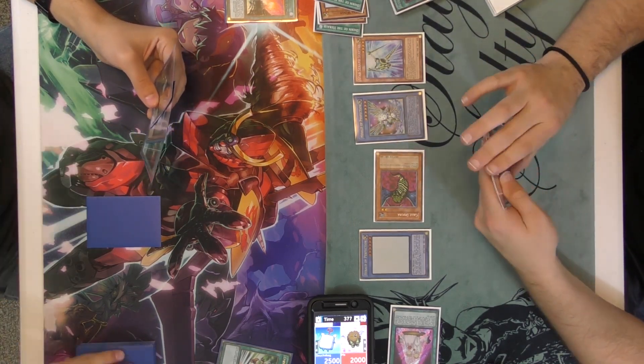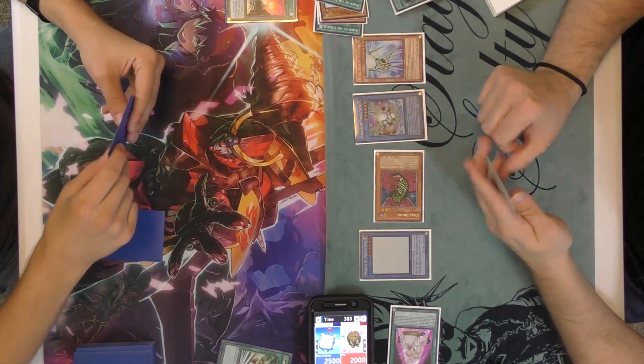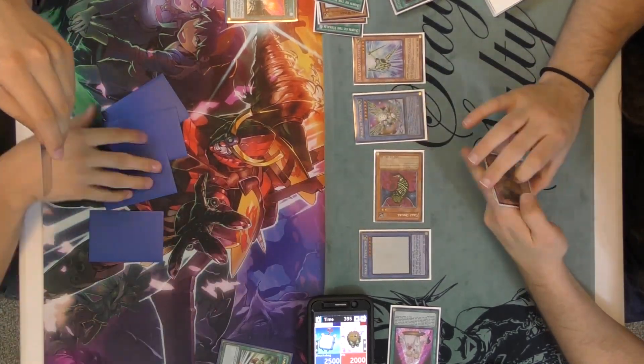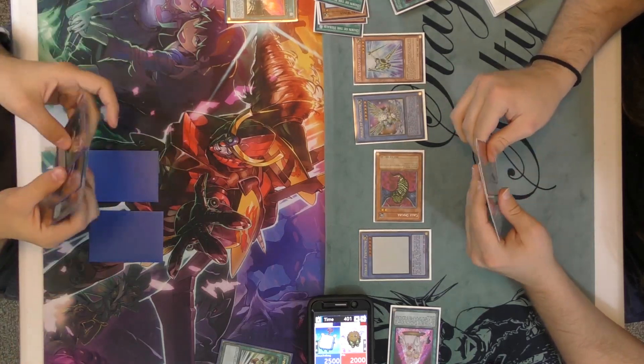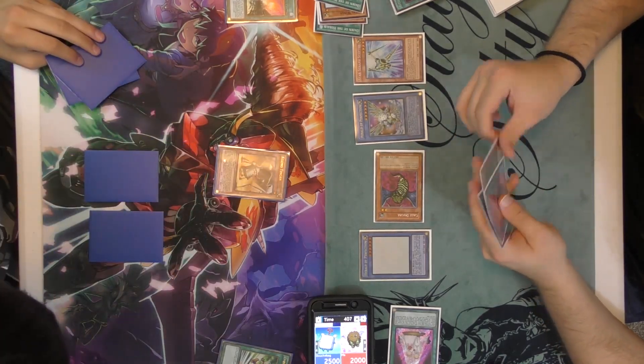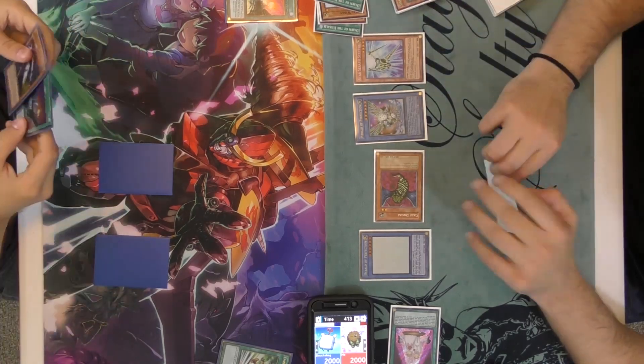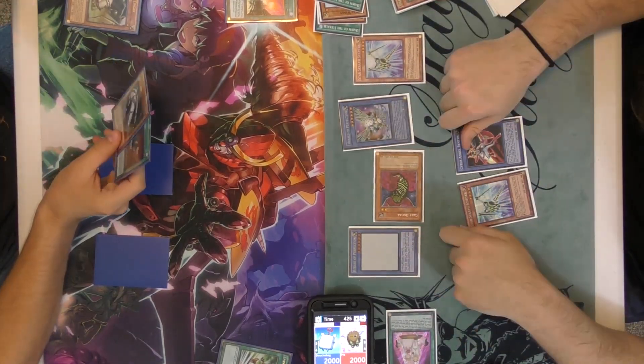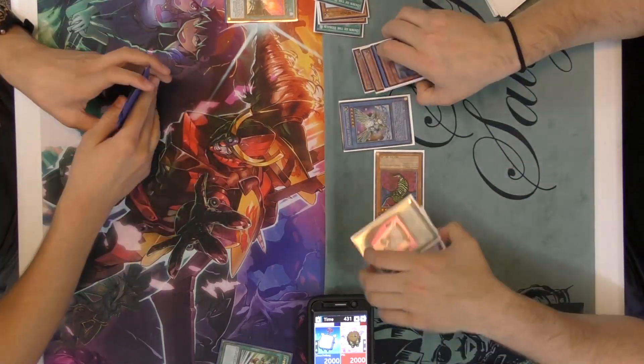That's two Heralds on board. I don't think he has anything that can really attack over a Herald - well, he does have the Wicked Witch, so he could top-deck that to get around the Herald. But I'm banking on him not having it. I'm just trying to be as aggressive as possible, and it paid off.